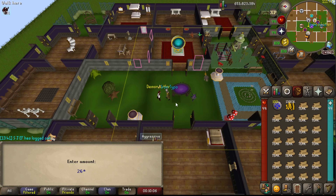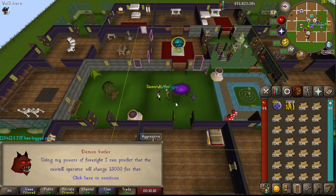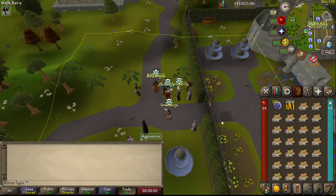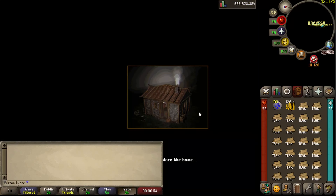You can do 26 logs maximum, but if you have fewer inventory spaces that's fine too. When you're back, use the bank chest to get out more teak logs and teleport to your POH.